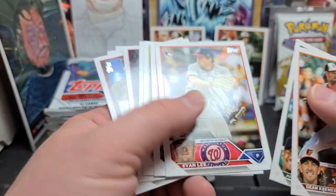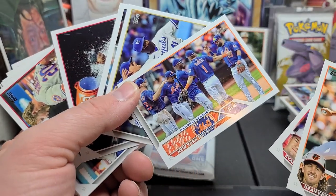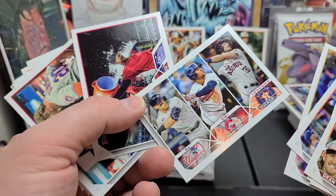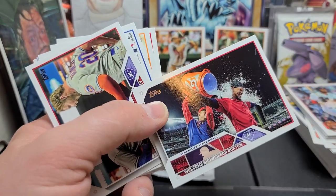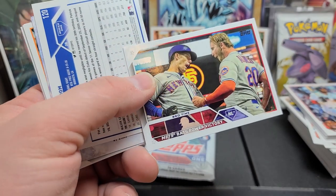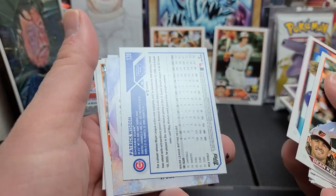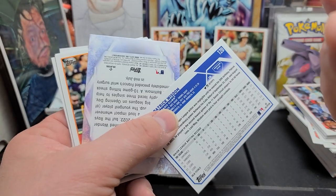There's the Julio Gold Cup. Evan Lee. Mets team card — I think all those guys are still there. Bobby Witt on that team card. Leader card with Aaron Judge — RBI leader. Byron Buxton taking a shower or getting baptized, one or the other — that's a pretty cool one. Mark Canha and Pete Alonzo. What do we got here? This one's turned around — is this a variation maybe?